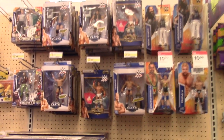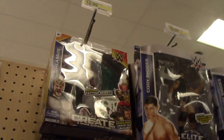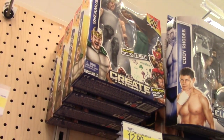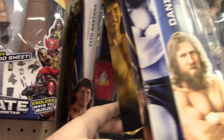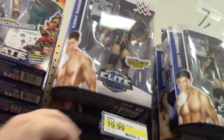All right guys, so we're here in this section at Target. As usual, they have the Create Your Wrestlers of Sheamus, I think that's Stone Cold, Bray Wyatt, more Bray Wyatt, all just Bray Wyatt's all the way down there, and then we have the Daniel Bryan Elite, the Bruno San Martino Elite, and then the Cody Rhodes Elite, more Tito Santanas.